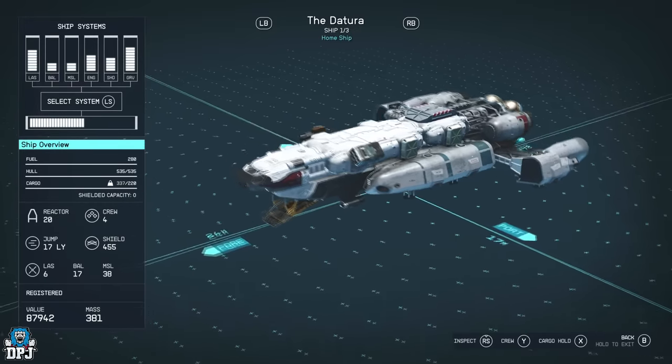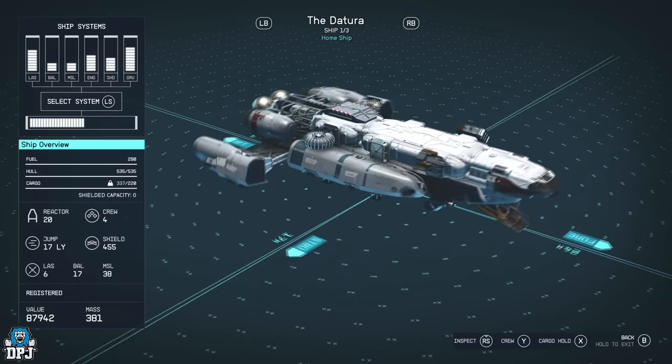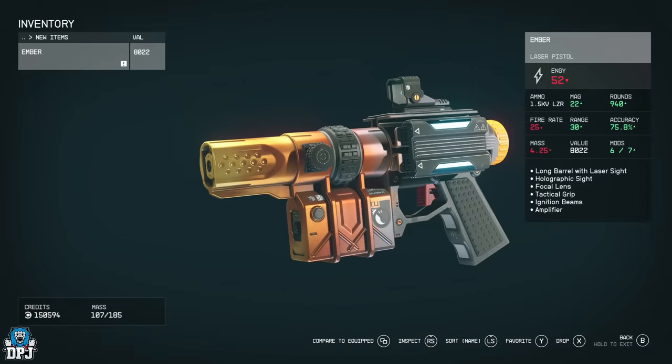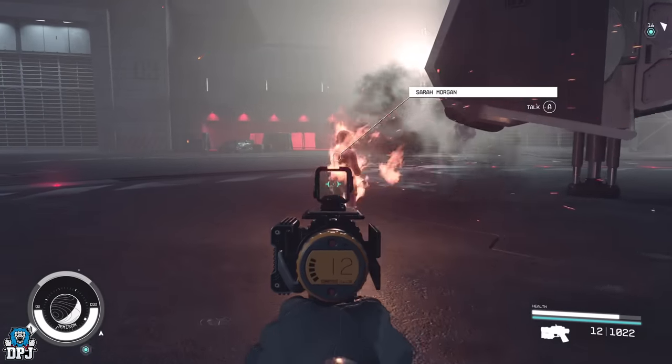Okay so this ship is called the Latour — I believe that's how it's pronounced — and it's definitely worth checking out. The weapon is called the Ember; it's a laser pistol, nothing special in its rarity, but it's still a great weapon to use and collect.